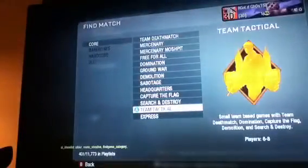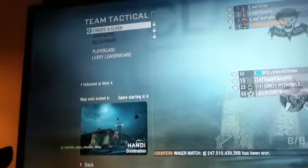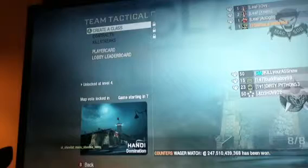I'll just rate it 5 stars because this works. Then go to Switch Lobby's PlayerMatch. You want to go to Find Match, Core, and Team Tactical. It only works on Domination, Demolition, or Capture the Flag. We're playing Domination.